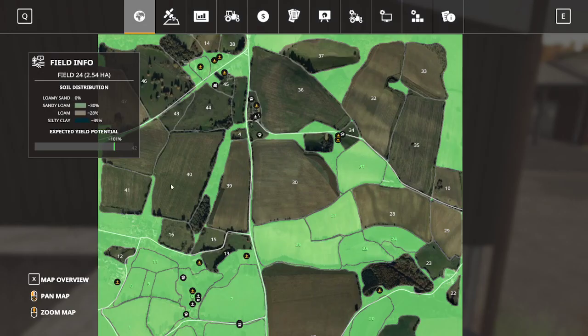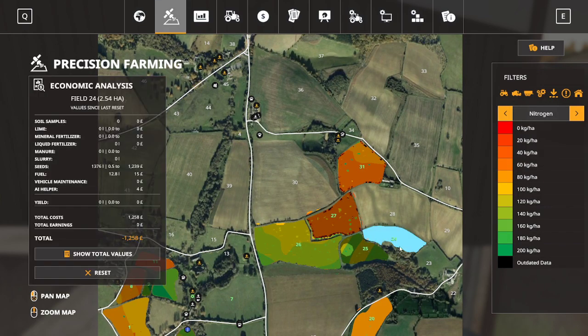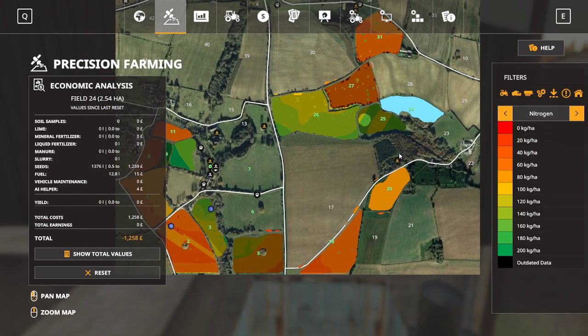So this field now needs an analysis. That field is low because we haven't cultivated it yet. It's okay. We could bring out the Valtra and go and analyze that field, and then do some other stuff.